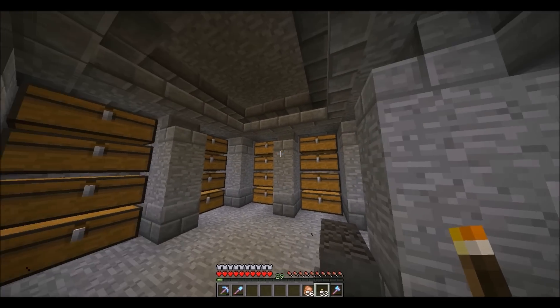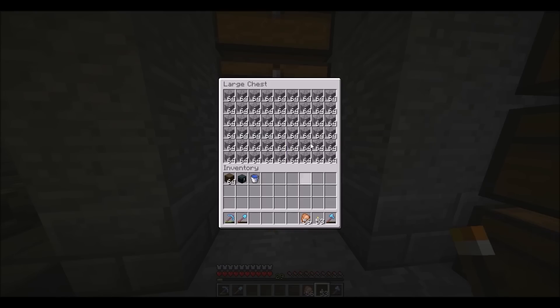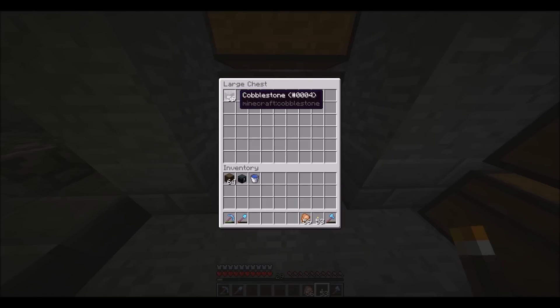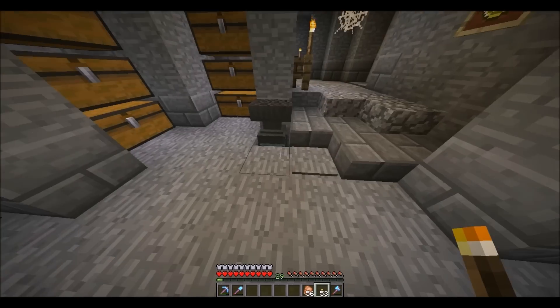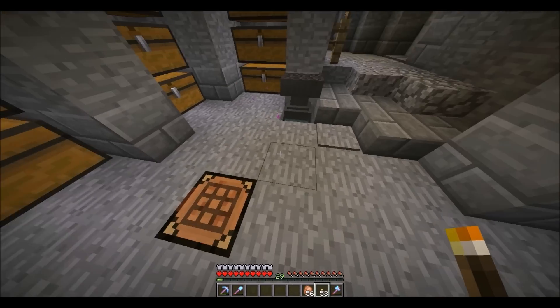On this left side is my storage area. This side is the stone and this chest is empty because if this is full, which it is, you just put the items in here and it goes down to more chests below. I have an ender chest and an anvil right here, and when you step on that pressure plate, a crafting table comes up.